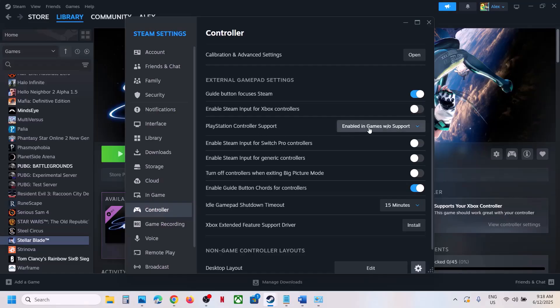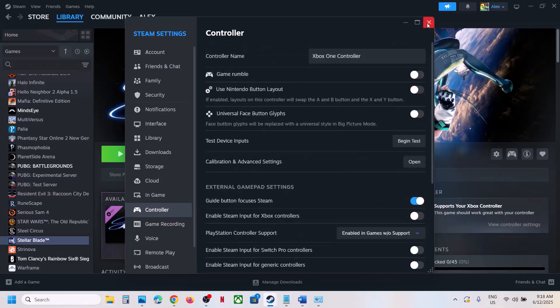If you have a PlayStation controller, first try selecting 'Enable for games without support,' then launch the game and check. If that doesn't work, try the 'Not Enabled' option. If that also doesn't work, try the full 'Enable' option. Configure your controller settings here and check which one works.